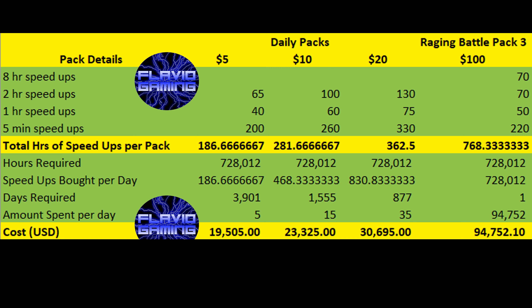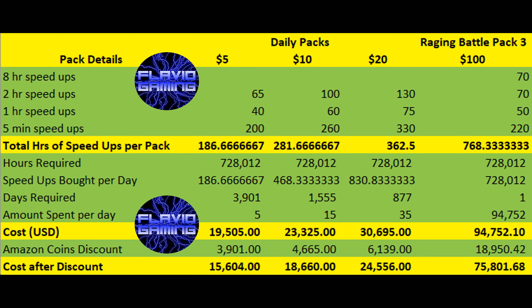However, these costs are before applying the 20% discount that you get by using Amazon coins. If you use Amazon coins to buy the $100 packs, then that $94,000 will go down to almost $75,000, saving you almost $19,000 on packs. So be sure to check out the link in the description to find out more info about these coins. Keep in mind that these costs assume you have the maximum training speed in the game, which is extremely hard to get.